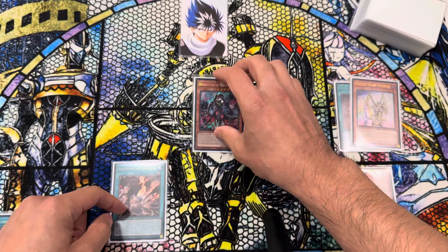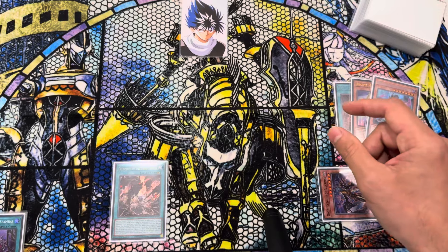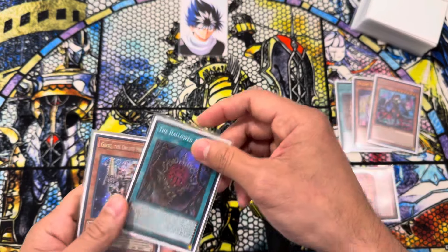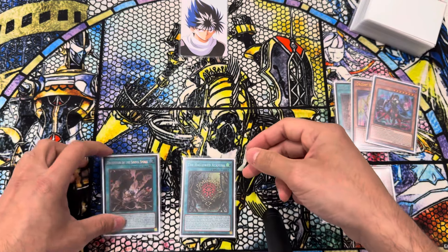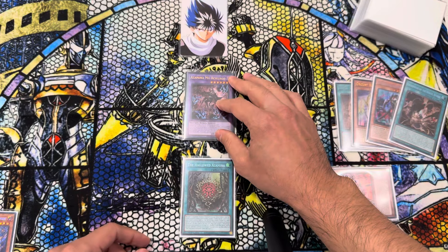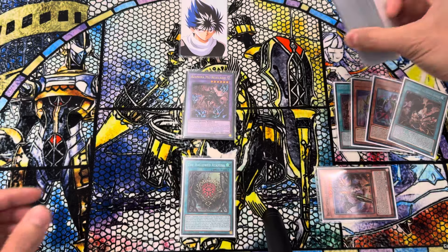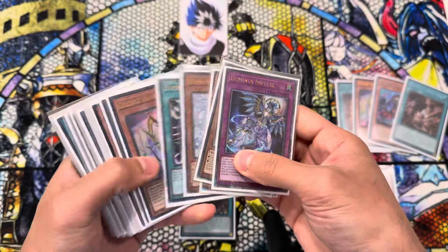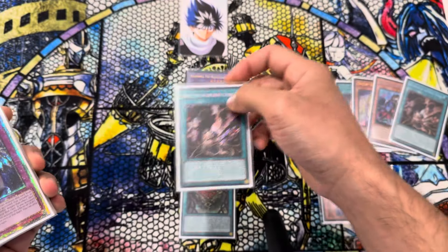From here we're going to go Deception, Tribute Diabelle, and we're going to add Hollowed Azamina. Now we're just going to go Hollowed Azamina, send Deception, summon Mercilago. Mercilago Effect is going to add our second Deception.